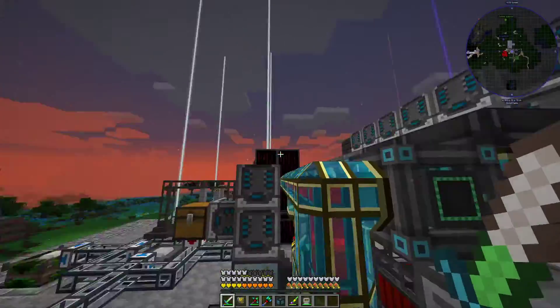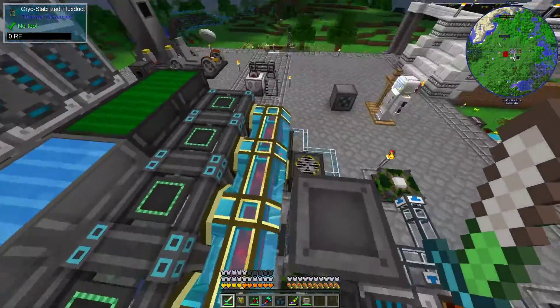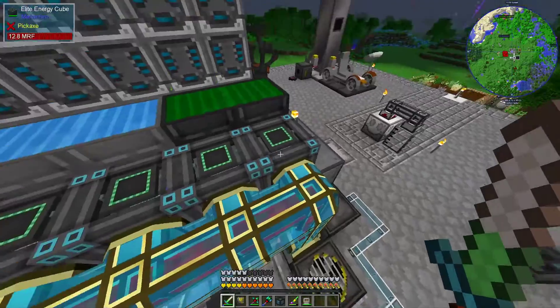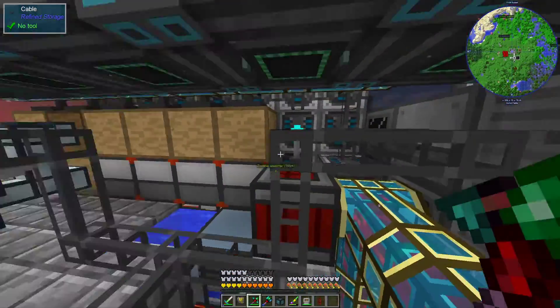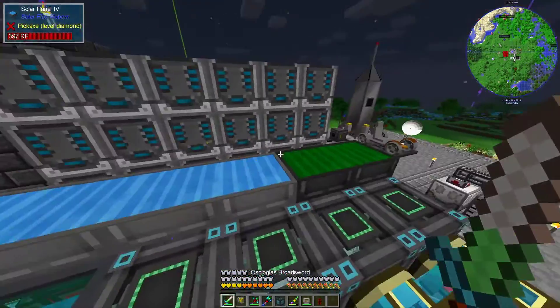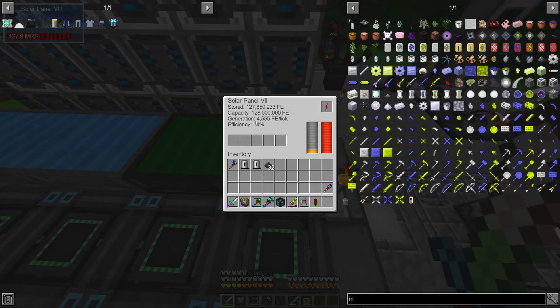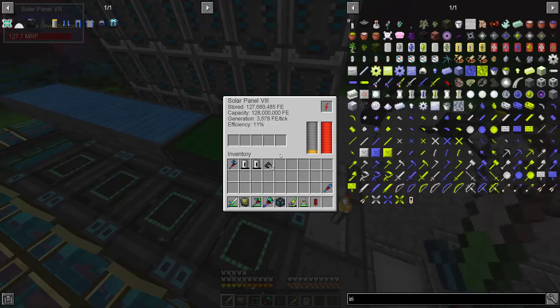I also upgraded to cryo-stabilized flux ducts — these were pretty simple to make. I can make more of them if I need to. I've got one section down there that's not utilizing them but I just need to make some more. Right now I have it set up because I'm producing — I think it's 32 on both of these, so that's 64.